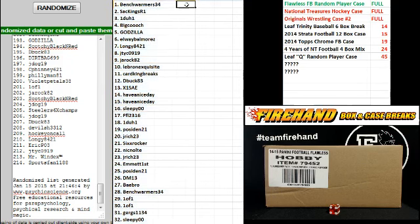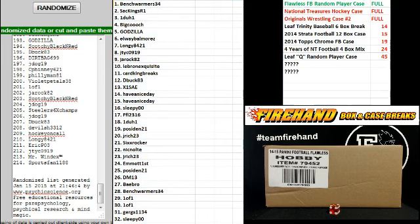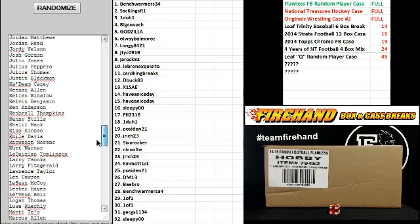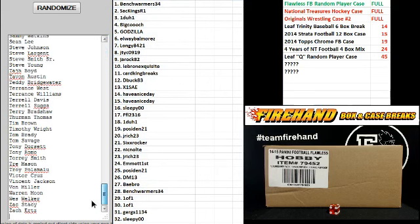Oh yeah, that's good. You guys can see those names okay, right? Alright. On to the player list. AJ Green on the top, Zach Ertz on the bottom.